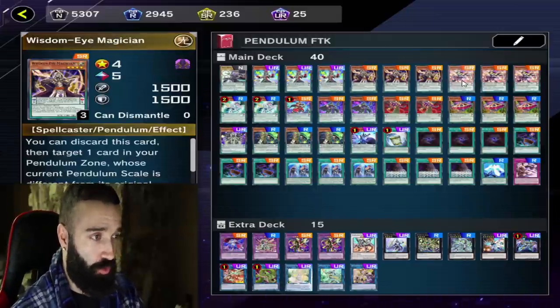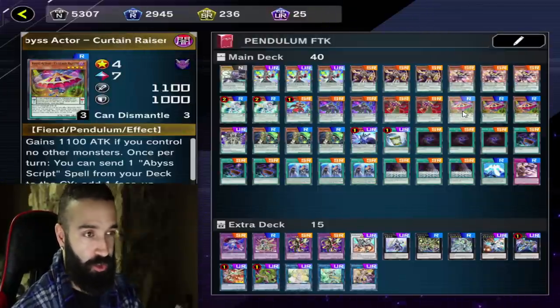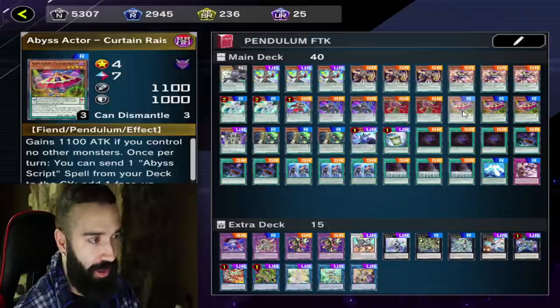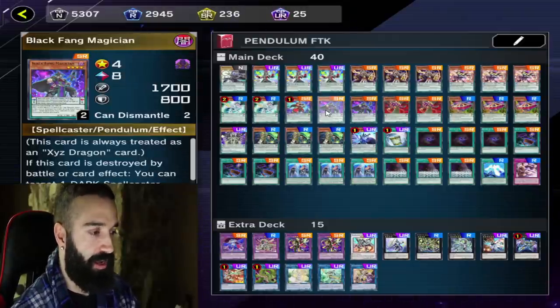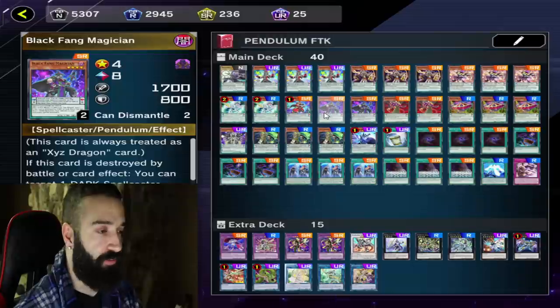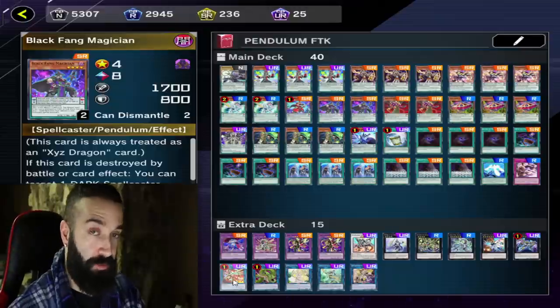We play Sorcerer, Wisdom, Mind, and Joker for consistency. You don't need to open Curtain Raiser to execute this FTK — you can just pendulum summon any amount of monsters and resolve to get what you need. We get double Armor and one Iris, and we play double Black Fang because in scenarios where you don't have the FTK, it's very easy to loop double Black Fangs with Starving Venom.